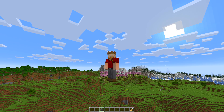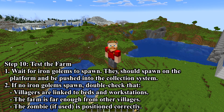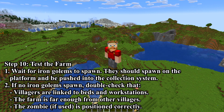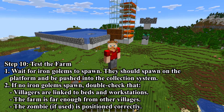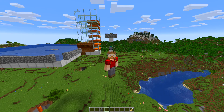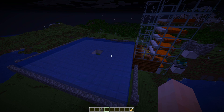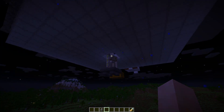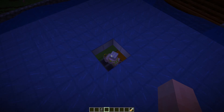Step 10: Test the farm — wait for iron golems to spawn; they should spawn on the platform and be pushed into the collection system. Turning the daylight cycle back on. The first golem just spawned — but here's the glaring problem: the collection area didn't specify any kind of kill mechanic at all. There are still tips for efficiency to go through.